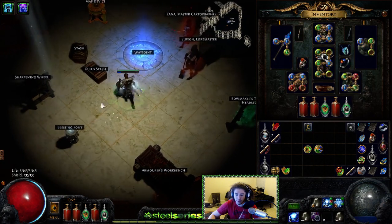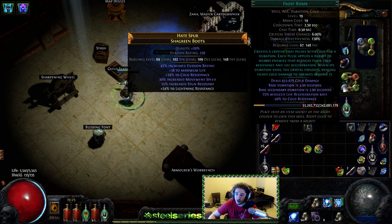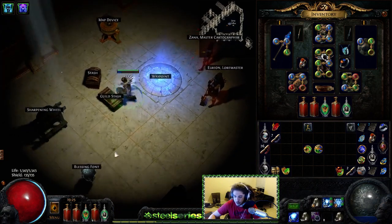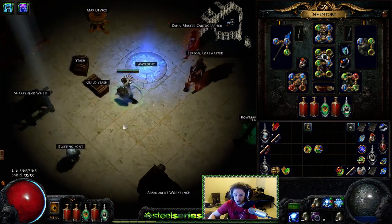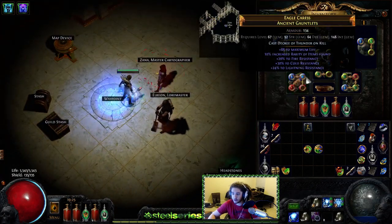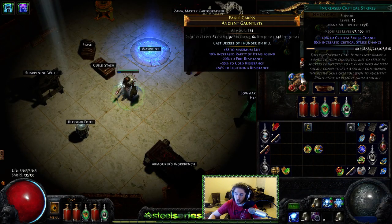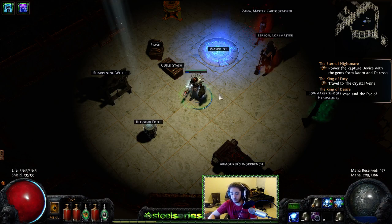For actual skills, we have Cluster Trap, Control Destruction, Ice Trap, Cold Pen. I think this is your ideal 4-link setup — you're not dealing with any double dipping, so I don't think Trap and Mine Damage would be superior to Control Destruction. I've also got Cluster Trap, Less Duration, Trap with Frost Bomb. Frost Bomb is more of a utility skill but still deals pretty good damage. Just Vaal Lightning Trap on a separate link. The biggest thing though is Orb of Storms with increased critical strike chance to keep up Elemental Overload when you want it active.